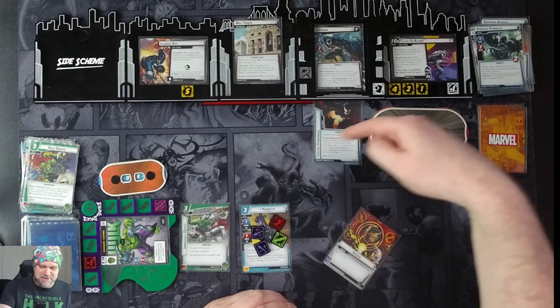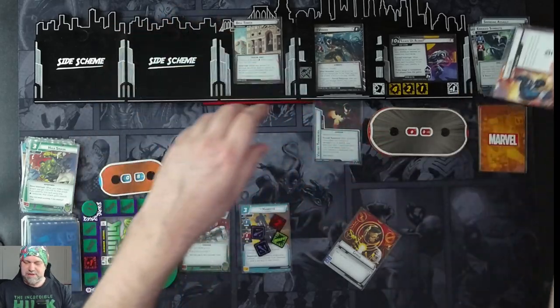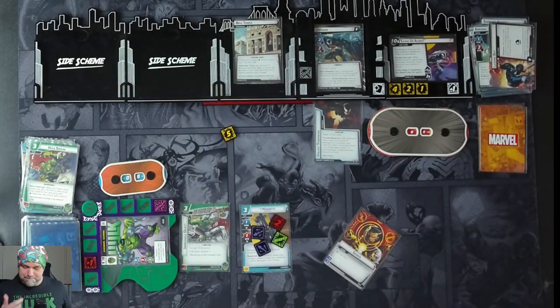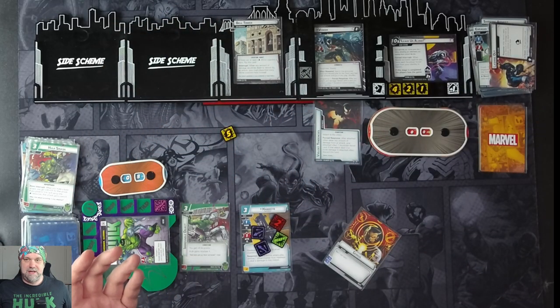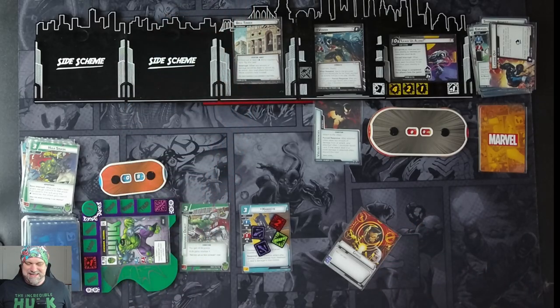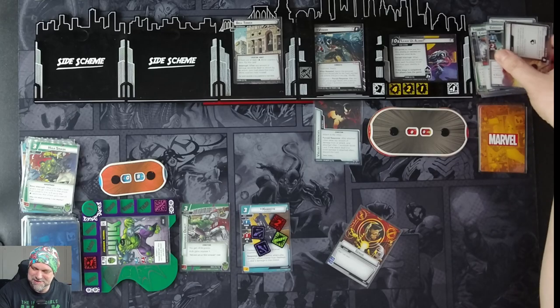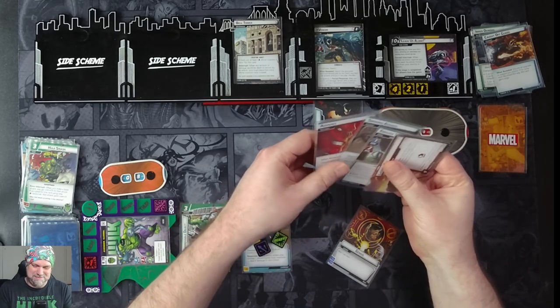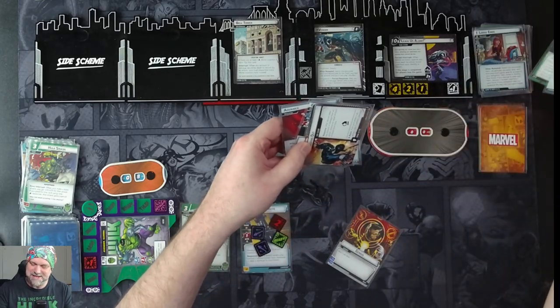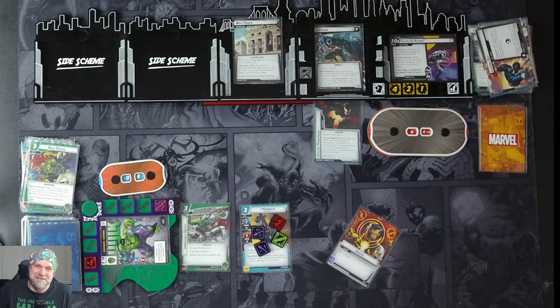The post-game triggers don't matter since Venom's defeated, and those side schemes would have gone away from all that damage anyway. Pretty solid game. Got a little worried at the end with the obligation triggered through that horrible Loose Ends card, but I didn't have to worry about it once it was gone. If you liked this content, make sure you like, comment, subscribe. I'll see you next time. Thanks for watching.